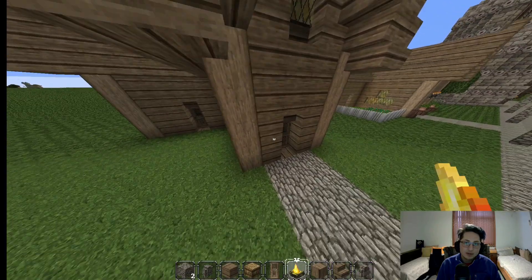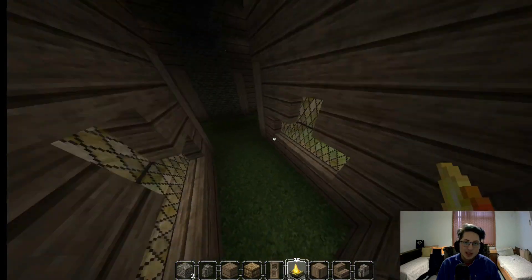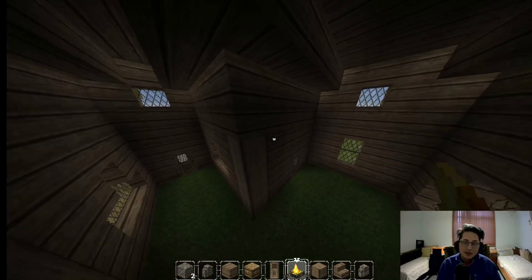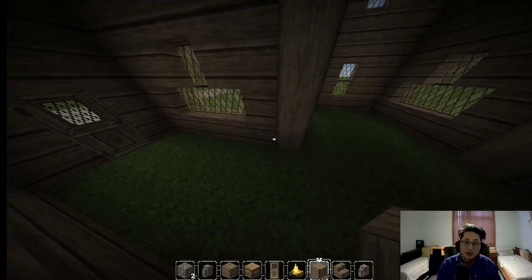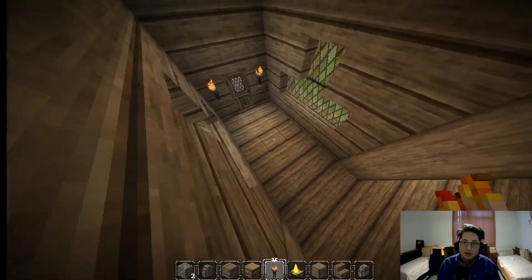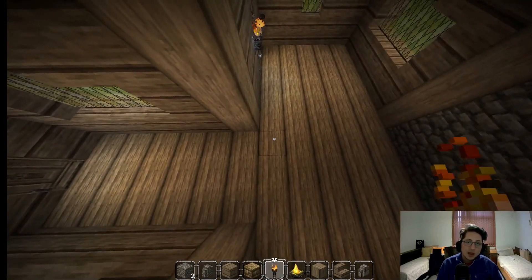First things first, we need to make the floor of this place and light it up, because there are bats coming in and I hate bats — at least in Minecraft. The floor is going to be made out of stripped jungle wood. I know, a block that nobody uses, but trust me, it's going to look good. Would you look at that — to me this floor looks splendid.